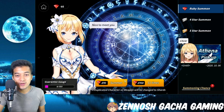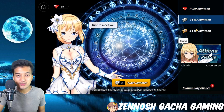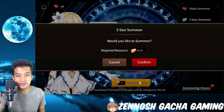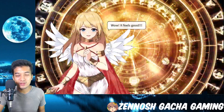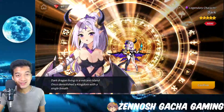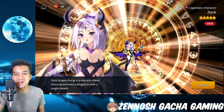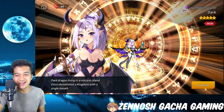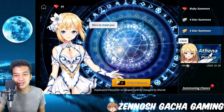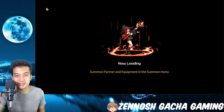Let's use that 5-star summon ticket. As soon as you use it you get a 5-star summon. It feels good. This girl is good, ladies and gentlemen — Dragon, living on Vulcan Island. I'm definitely going to use her in the battlefield next time.